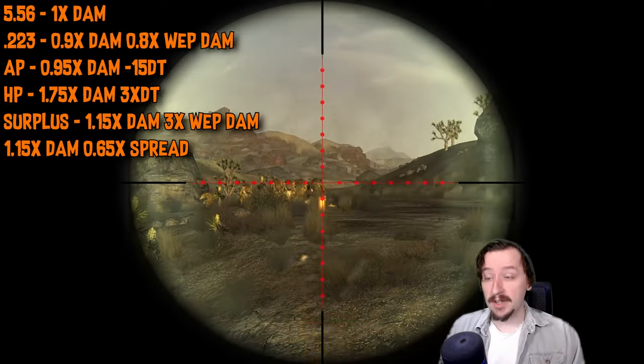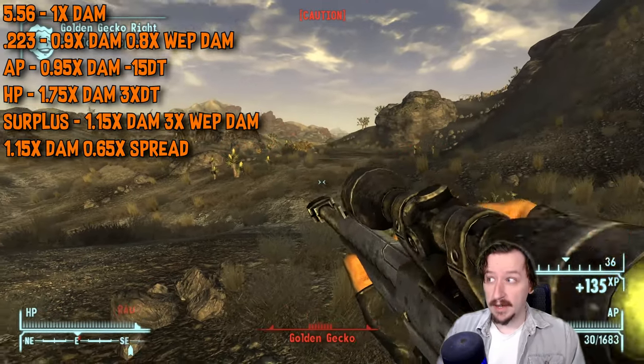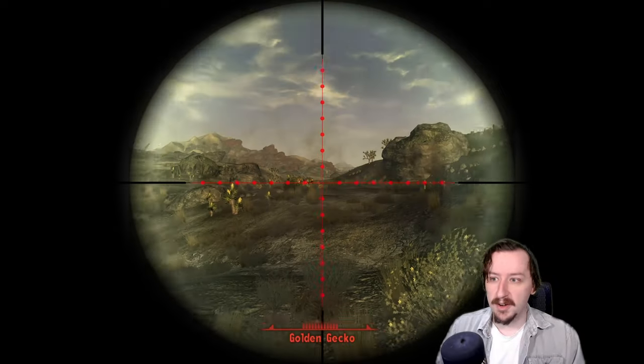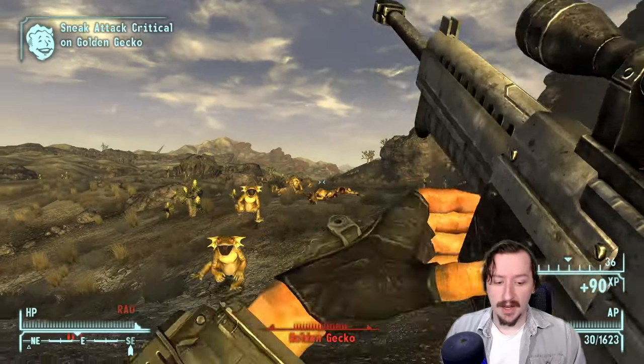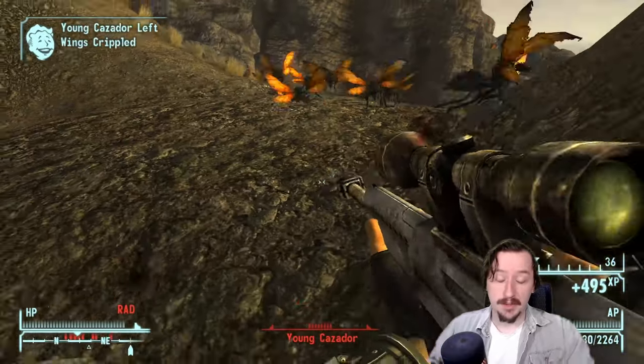Match rounds give 15% more damage and make your weapon 35% more accurate — that actually helps the Bozar out a decent amount since it's full auto. For other 5.56 weapons like the Varmint Rifle that are already accurate, it matters less. You do need the Hand Loader perk to craft match rounds, but you can make them yourself.